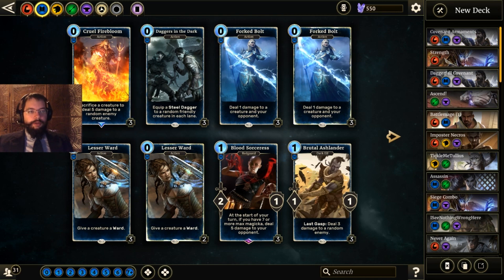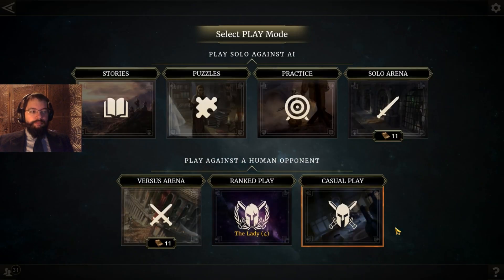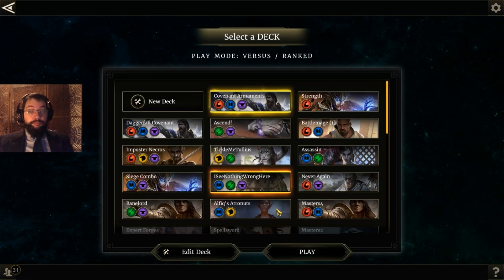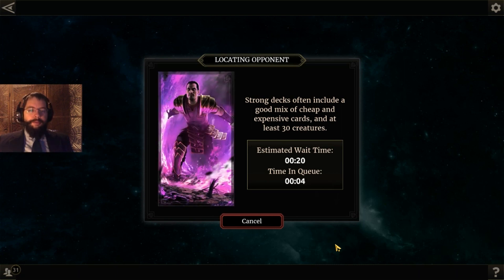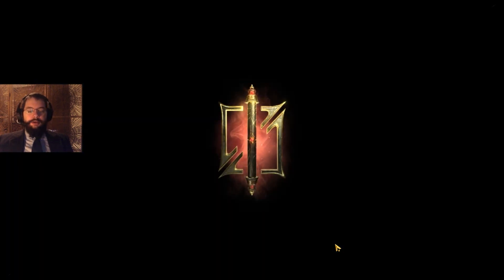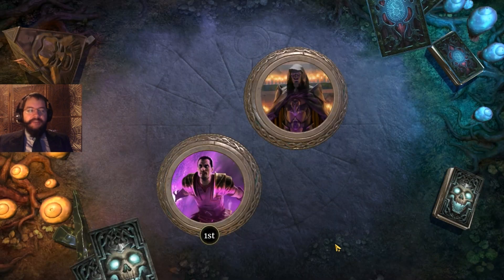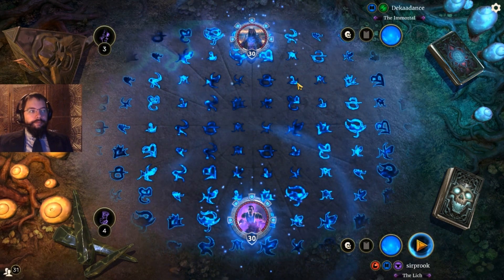So why is this mid-range? We've got some ways of getting back into the game — if our opponent is playing that red aggro deck we just built, we have drain and removal to try to control them. But we can also deal damage to face. We're still not trying to go to twelve magicka — aiming for about nine or ten at the latest.